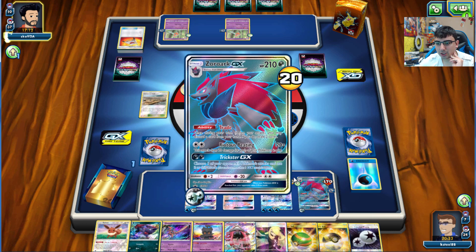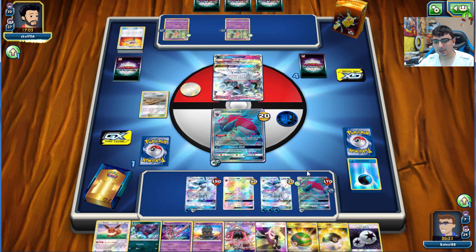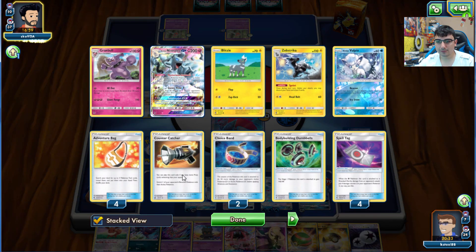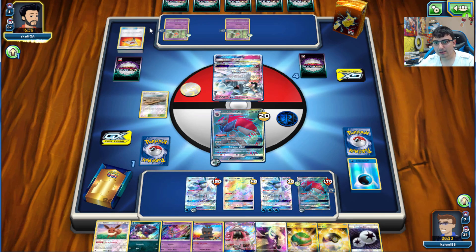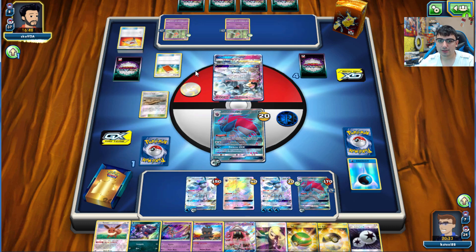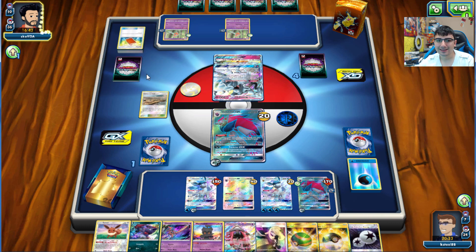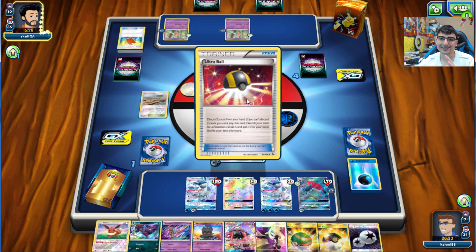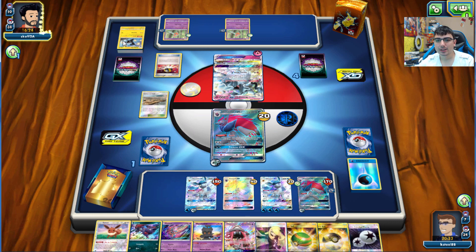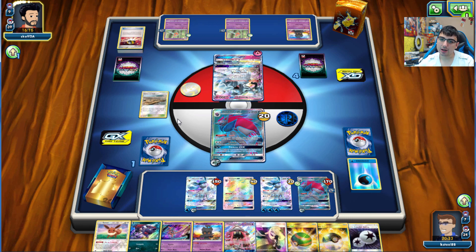If he has Counter Gain and a Fairy Energy he can actually do some damage to us. Luckily he can't knock out anything on the bench - the Pokemon there need 40 and 50 damage to be knocked out, so we're safe. We get his items back. He plays a Pal Pad. Then he plays Marshadow - well played, sir! That shuffles our hand.